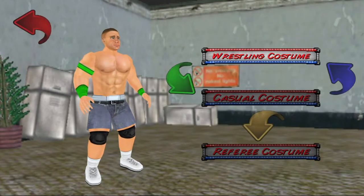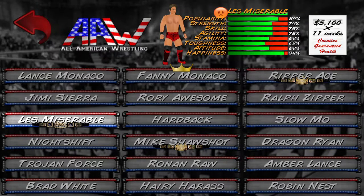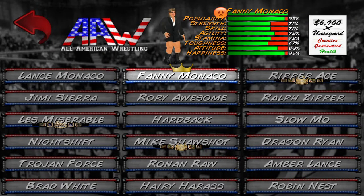Alternatively, fans could also download one of a handful of real-world mods that updates the roster to reflect the current day products better, going as far as changing the game's promotions to include names like the WWE and AEW.